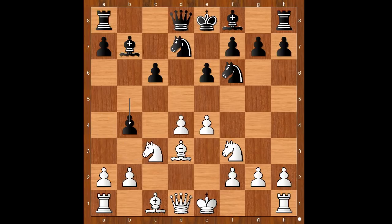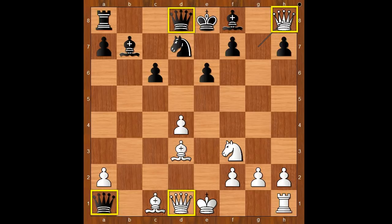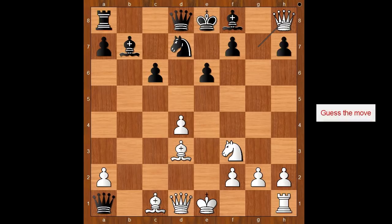Rosenberg decided to go aggressive with e5. Pawn takes, knight on c3, pawn takes, knight on f6, c takes on b2, f takes on g7, pawn takes rook, queen takes rook, queen — so we have four queens on the board. It is black to move.